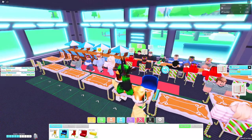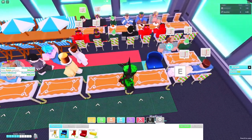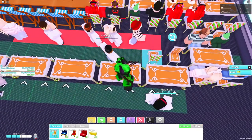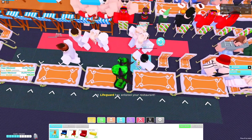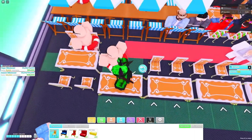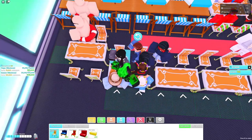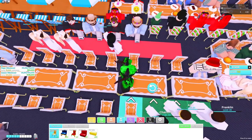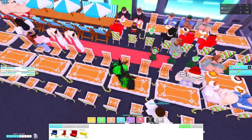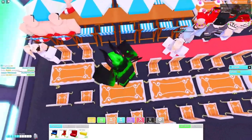Now we have most of the tables on the first floor. The most customers you can have in your restaurant at once is 232, so it's best not to spam a whole bunch of tables and chairs unless you're very early on. This is more of a mid-game to late-game layout.